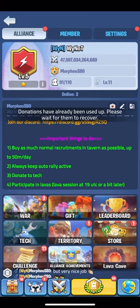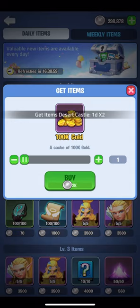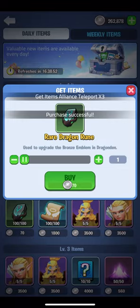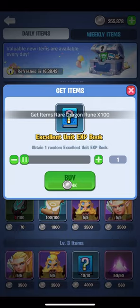Jumping into the alliance store, in the daily tab I'll buy the desert castle one day to get the platinum coupons in the exchange store, all the gold to maximize alts' tech trees, hero recruitment cards, alliance teleports, the free herald, rare dragon ruins, and the tier 1 and 2 unit exp books.